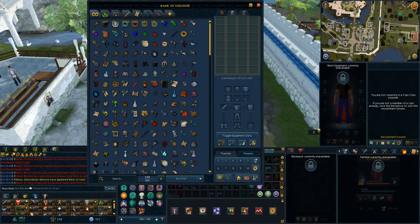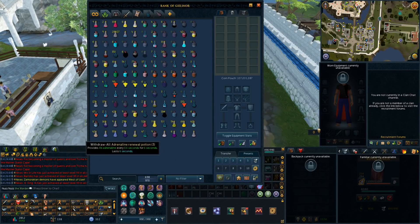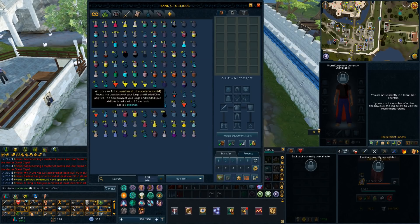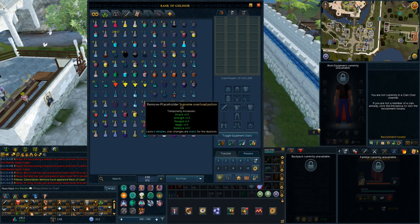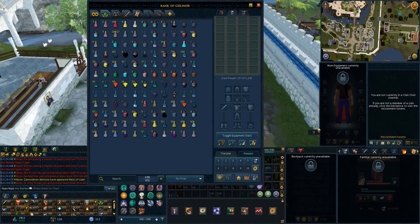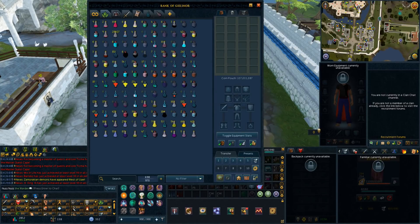Next we'll go to the odd-and-end potion tab. These are all potion doses that I basically have no use for, or potions I have no use for, that go in here. The purpose of this tab is I will really never look at these. These potions go in here and I'll only come in here when I'm going to decant them. I'll take all these super prayer renewals, note them, decant them, and turn them into six-dose potions. That's basically what this tab is for — all the odd-dose potions go in here and then I can decant them.